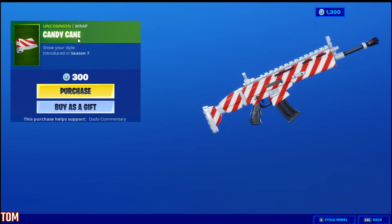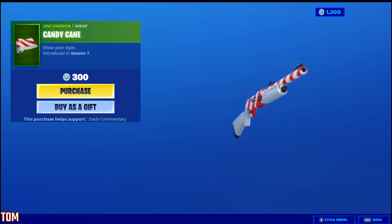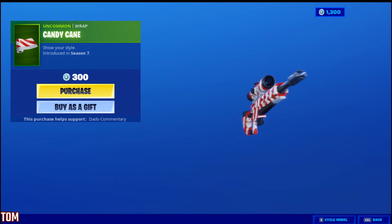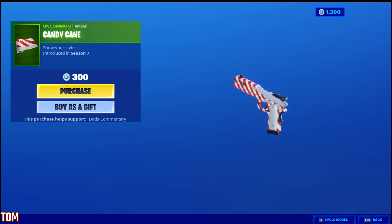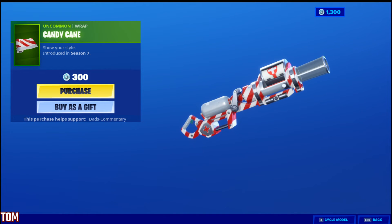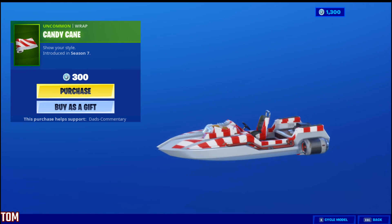And then last but not least, we got the Candy Cane — the Candy Cane Wrap, introduced in Season 7, guys. Let's go through this right here. That's what it looks like on your assault rifle, here it is on your shotgun, let's look at it on your submachine gun. There it is on the sniper rifle — look at that, aim it down the sights. Then we got the pistol. Then we got the bandage bazooka — this looks really good on the bandage bazooka, it ties in nice with your bandage right here. This looks really good. If I were to have this, I would probably put it on the bandage bazooka all the time. And then we got it on the boat — this actually looks good on everything. I like this.